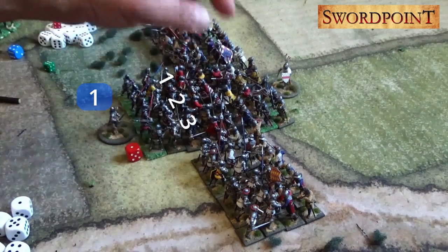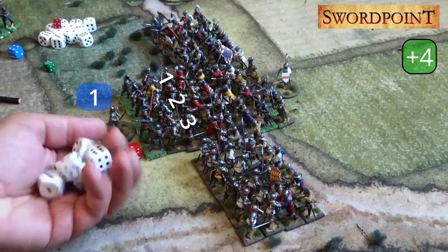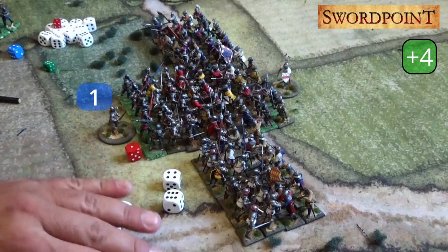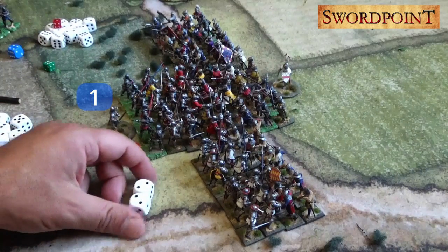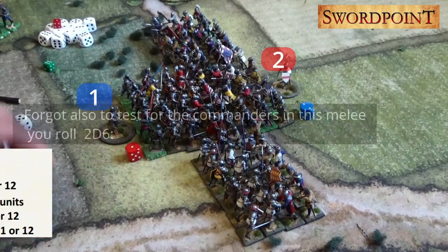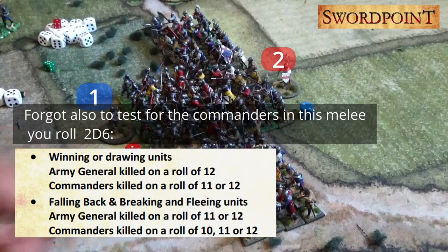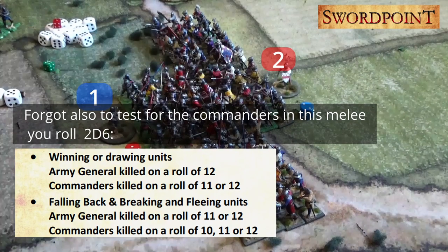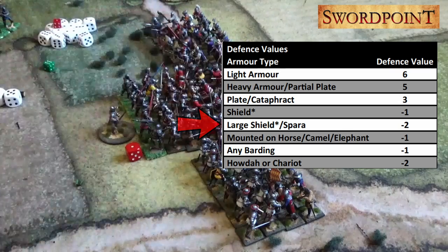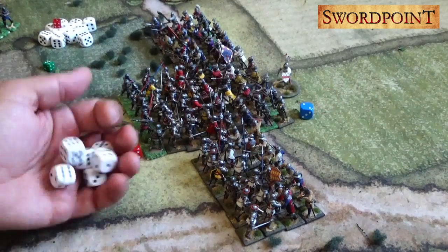The English fight back with 6 bases, rolling 6 dice plus 2 from the commander — 8 dice total — hitting on 4, 5, and 6. They get 2 possible hits; the French defend with a plus 4 and miss both saves, so 2 hits against the French. In the spearmen combat, the English also roll 6 dice — no commander here. I give the English a double-handed weapon, which adds a plus 2 modifier to the opponent's defense die value. The spearmen have light armor with a large shield, normally defending on a plus 4, but the double-handed weapon raises that to needing a 6.